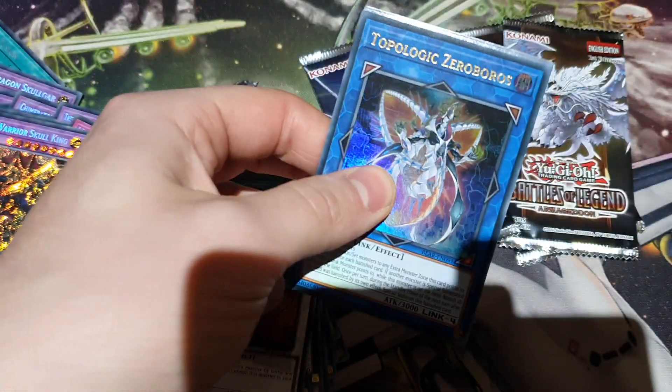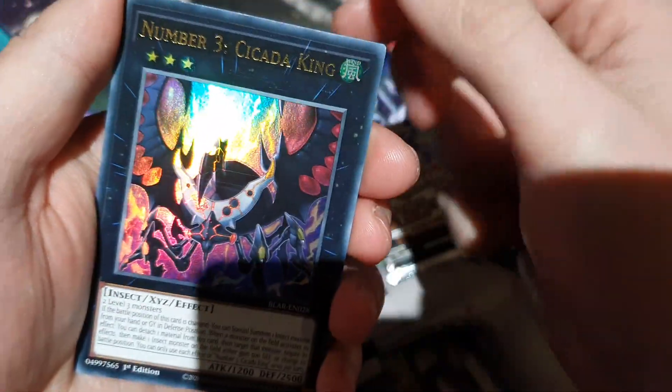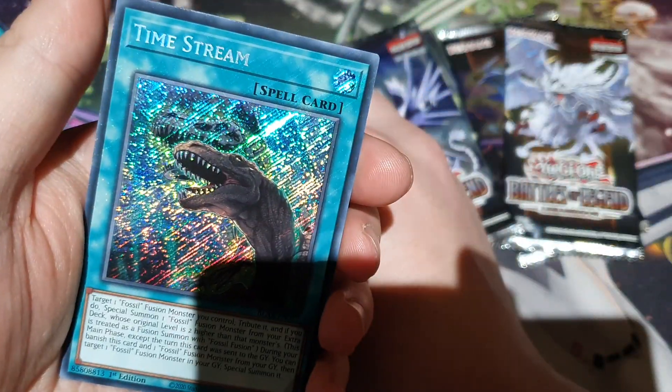Fossil Warrior Skull King. Alright, three packs after this. Oh, come on — I wonder if we can end on a Hollow. Anyway. Zoroboros — what have we got there? Defender, Paradigm Shift, Cicada King, Timestream.